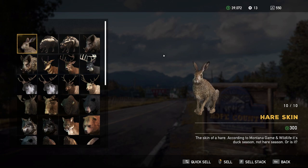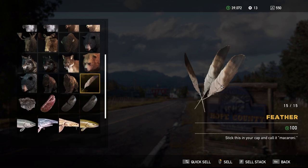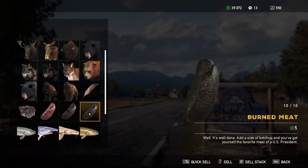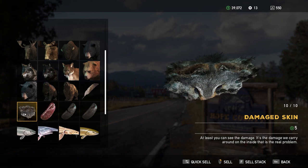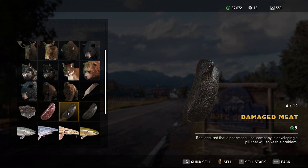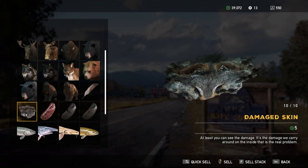I think that covers all the different animals you can get skins from. Birds only give you feathers no matter which one you go after. Fish — I will cover in a different video if you guys want that. Damaged meat and damaged skins come from killing animals with fire, explosives, or running them over with your vehicle.